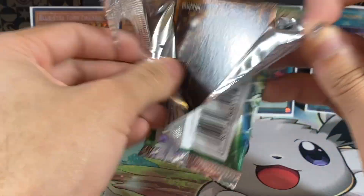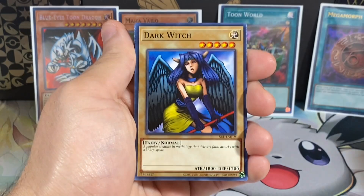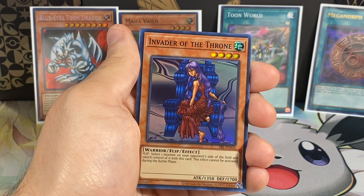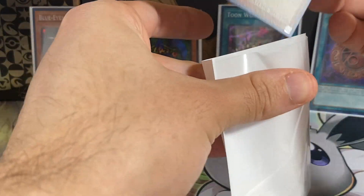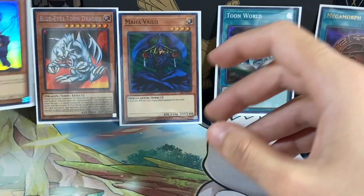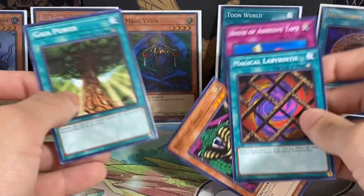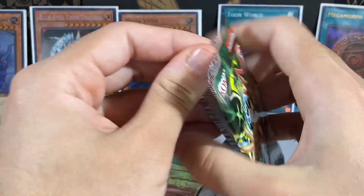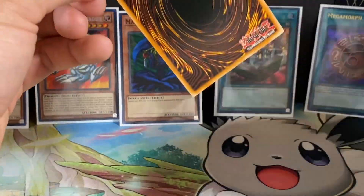The second pack of the left side. Still guaranteed two more Supers and one more Ultra, so hopefully that Toon Summon Skull will come soon. That's three cards - let's see what's behind here. It's an Invader of the Throne, which I already have as a Super, unfortunately - that is a repeat super. That really sucks. House of Adhesive Tape, Magical Labyrinth, Gaia Power. I lost track of packs because that pack threw me off. One pack already fell apart in my hand, that was really weird.